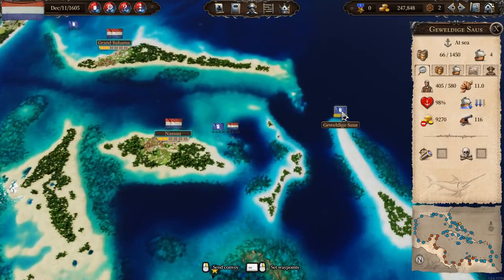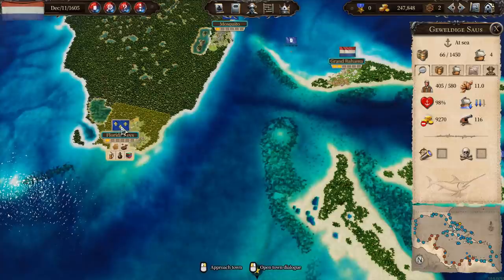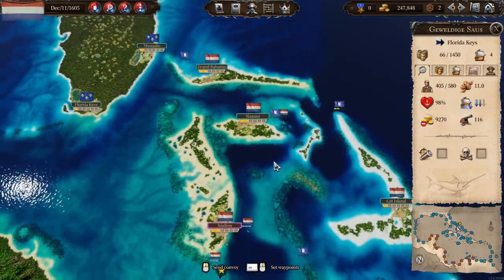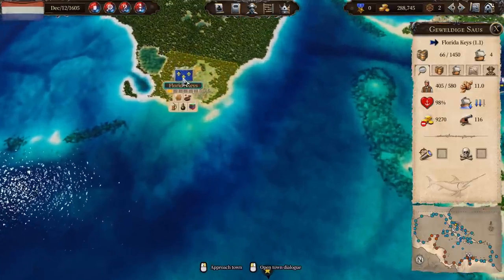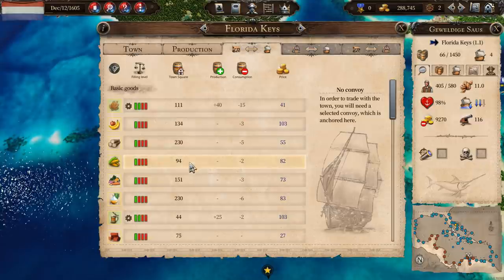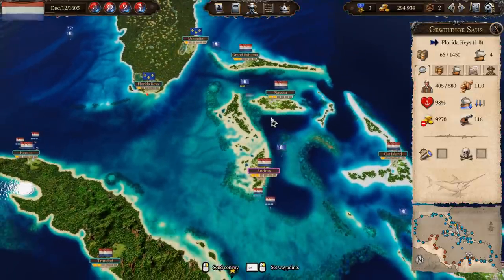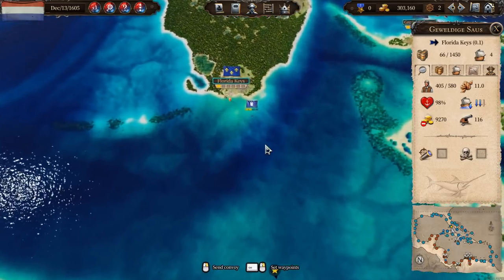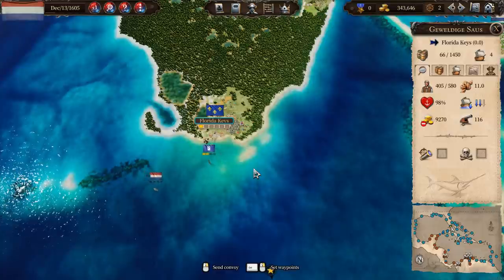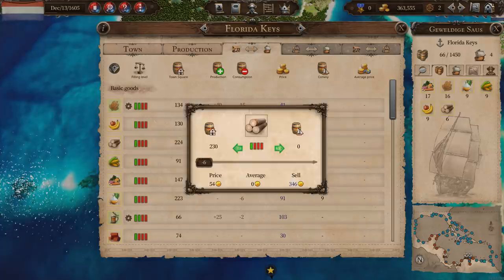So we're going to try and tie some of this together. We're going to get the Awesome Sauce first of all to go over to the Florida Keys. Why? Because the Florida Keys — I was going to say they produce wood, I thought they did. Apparently they don't produce wood, but they've actually got a lot of wood — they've got like 230 wood. So we're going to head over there and buy their wood off them, hopefully before somebody else gets there.